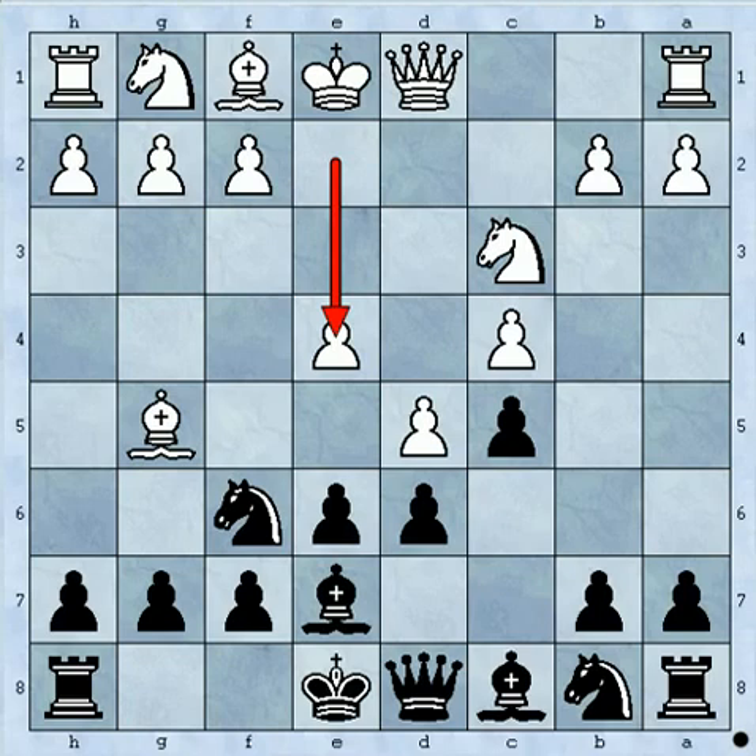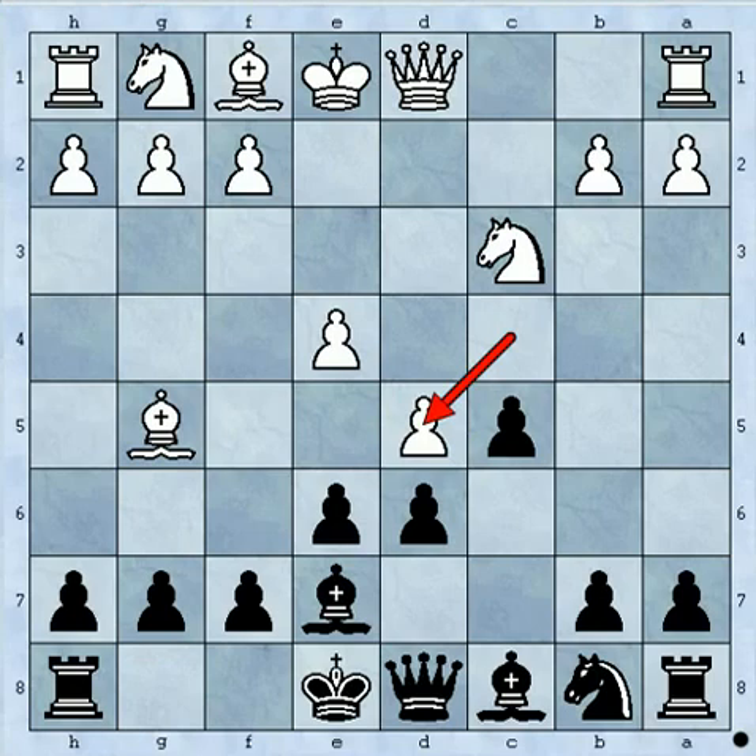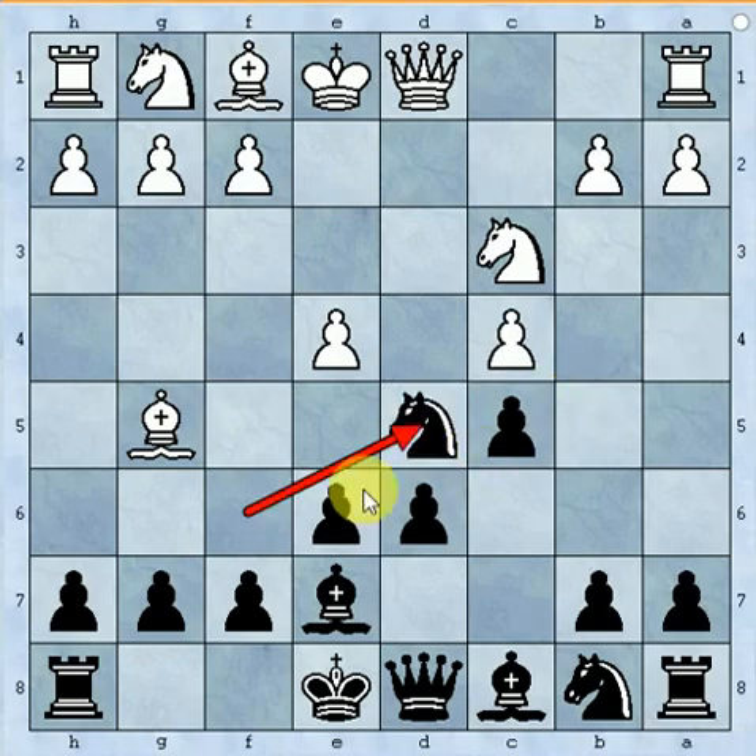The very tactical move is knight takes d5. Now what white thinks is: many times players feel that if you capture the black bishop with the white bishop, then black will capture with the queen and the knight also will go. But it's not that, because if white captures with the bishop, then the knight can capture that bishop and you get one pawn. So it's not wise to capture that way.